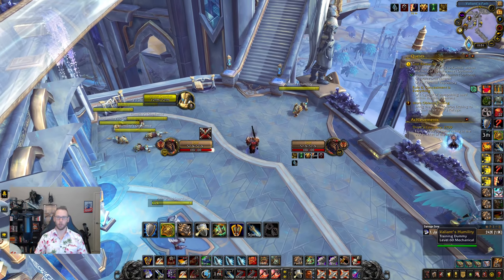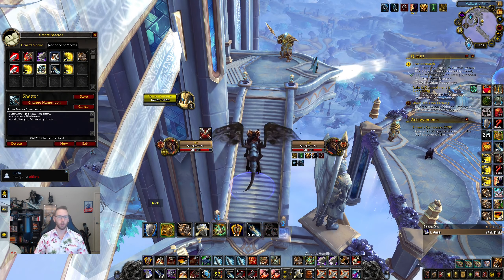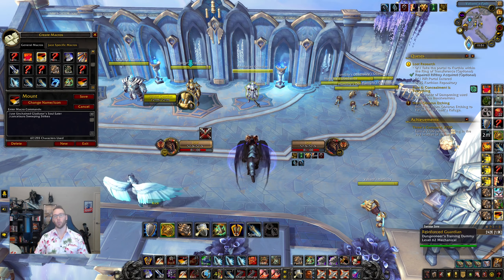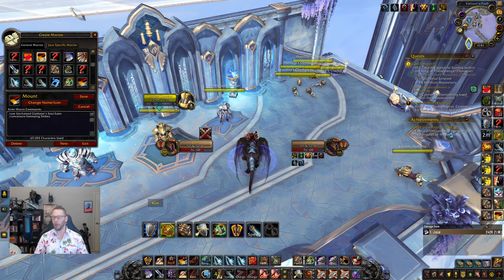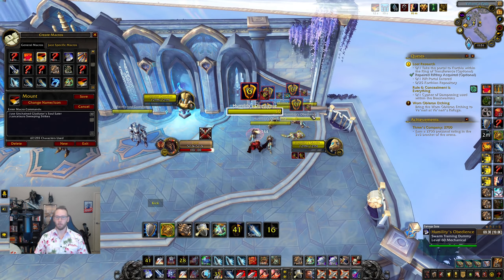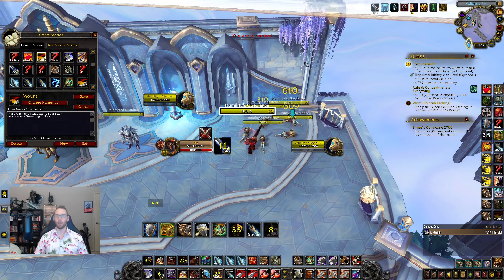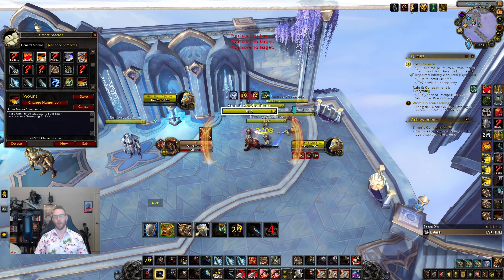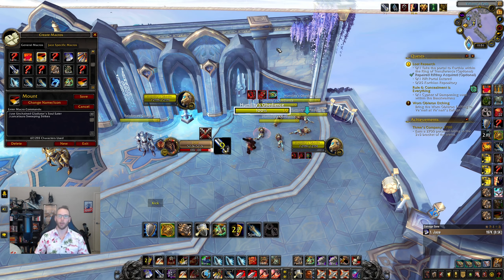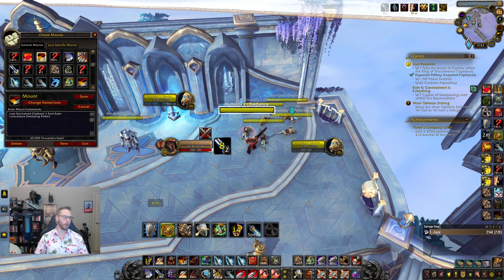Another macro mounts you up but also cancels Sweeping Strikes. Why cancel Sweeping Strikes? If your healer hexes someone while you have Sweeping Strikes up, your cleave will break the hex. Pressing mount removes that buff instantly so you can keep pumping without breaking the hex or a mage's Polymorph. There will be times you need to get Sweeping Strikes off quickly — having this one button there handles it, and you can make it a two-purpose macro since you'll never need to do both things at once.